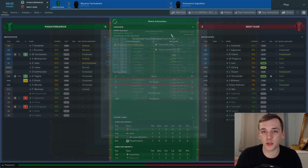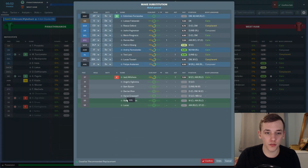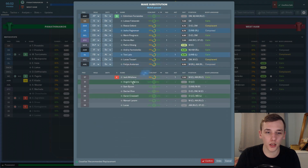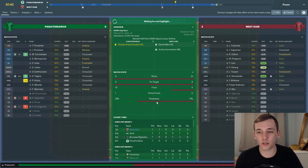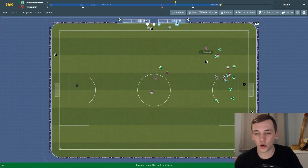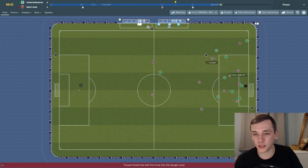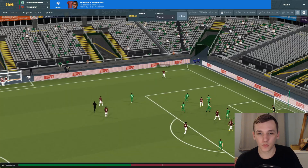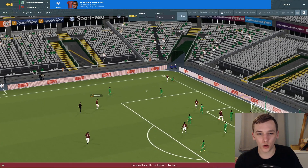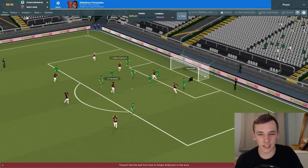At 65 minutes we make some changes. Jack Wilshere has done well but we'll get Edmilson Fernandes on in his position. I want to get Tony Latto off — he's picked up a potentially bruised knee. He's not registered as injured but just to protect him I'll get Aaron Creswell on. At 70 minutes, Creswell has the ball on the left-hand side — he finds Obiang, gets the ball back. Philippe Anderson — great player — and Edmilson Fernandes gets a goal within one minute of coming on. Absolutely fantastic play in the box. Felipe Anderson combines beautifully with Fernandes — a great finish. Absolutely excellent.